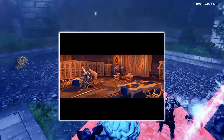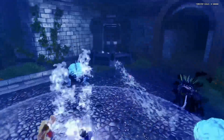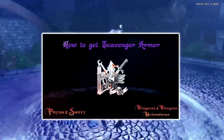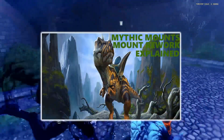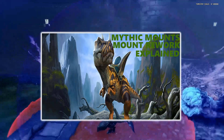Garlan uploaded a video going over the Tier 1 hunt guides, because in order to get to T2 you have to do T1 — it's all one in the same. Frism and Smithy uploaded a video on how to get the scavenger armor, so if you're looking to get that, it's a good video on how to do it.